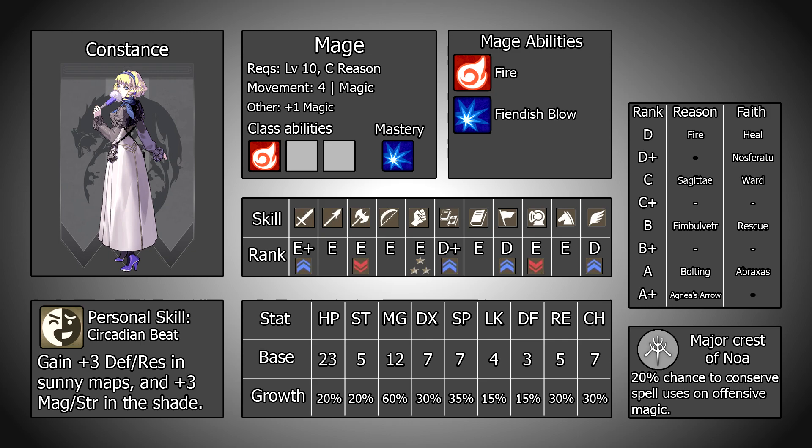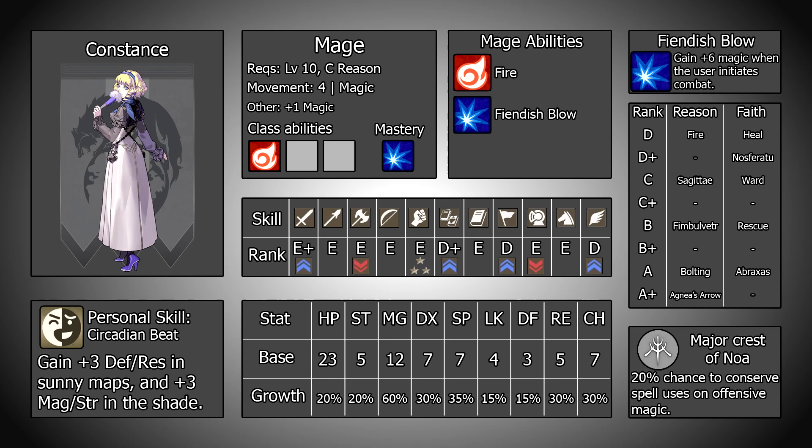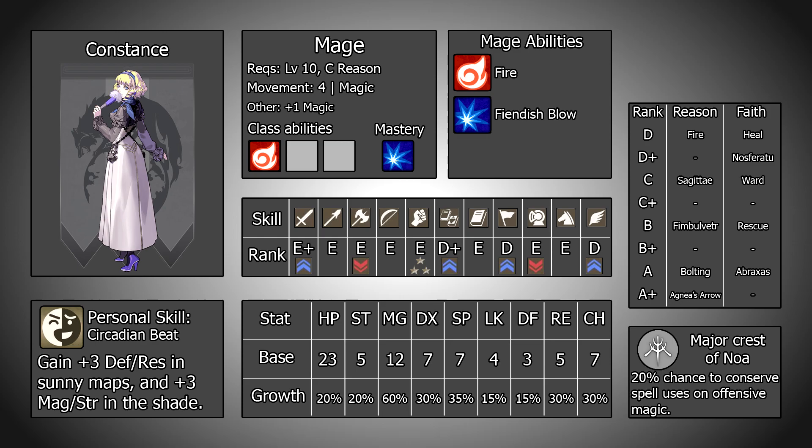Moving on to the mage class, which Constance will want to go into at level 10 — and it goes without saying that at level 5 Constance goes into Monk. Mage gives Constance a small boost to magic whilst in the class and access to the Fire ability which doubles the casts of her fire spell. This is variably useful depending on how slowly you play and how much you are using her per map. However the main draw of Mage is its master skill Fiendish Blow, which grants plus 6 magic when the user initiates combat. Since Constance has essentially no enemy phase due to her frailty, this for all intents and purposes is just plus 6 magic.